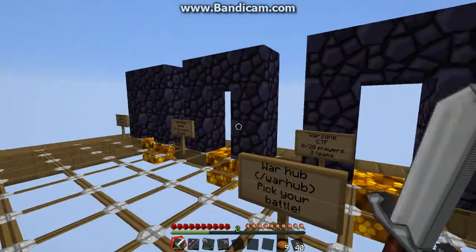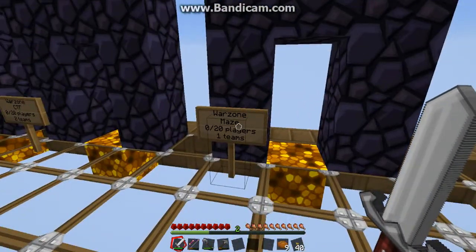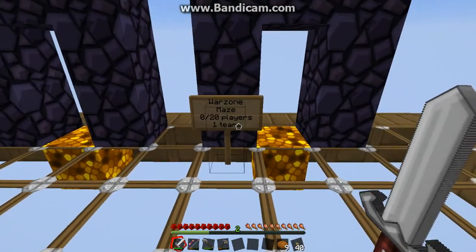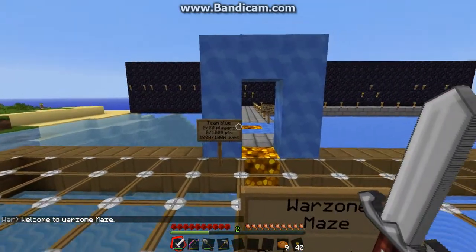When you press enter, you will be teleported to the Warhub in the sky. You find Maze, 0 out of 20 players, one team. Enter that, and you have now been teleported to the Maze.